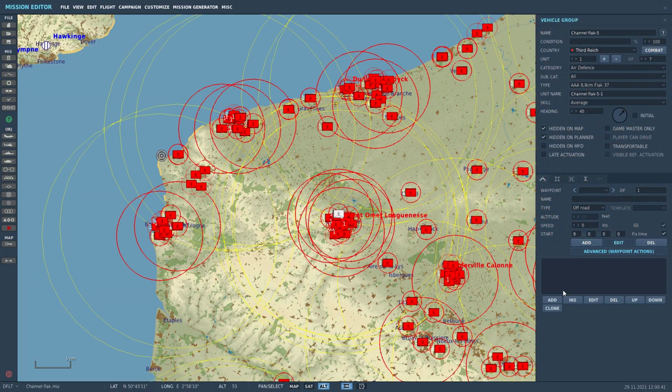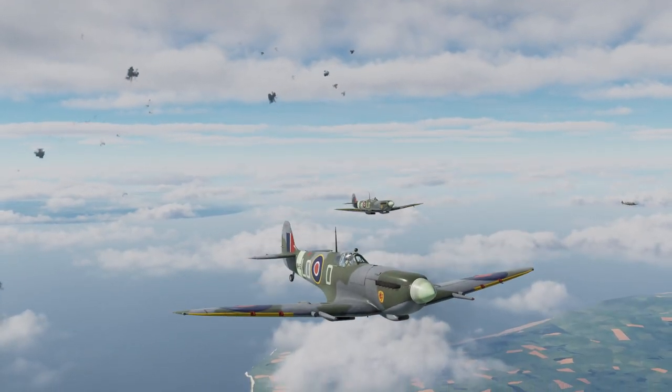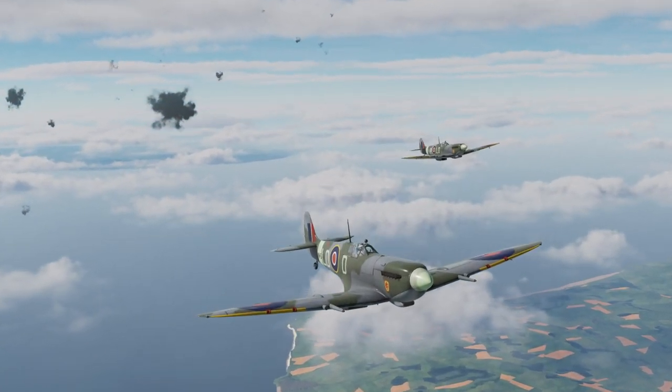ED also added the option to limit the engagement altitudes for FLAK units, so I added minimum and maximum altitudes where it made sense. For example, sometimes they wouldn't engage a small formation of fighters flying above a layer of overcast, but when you drop below cloud base, they would open fire. I also made the FLAK stop firing when there's a big dogfight going on so that they won't shoot at friendlies. It all depends on the mission and the situation.